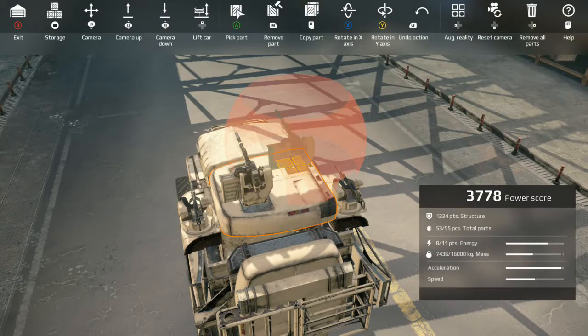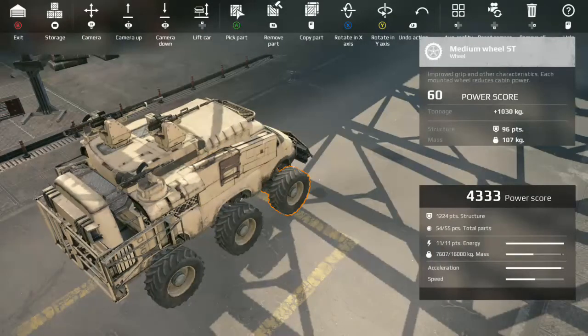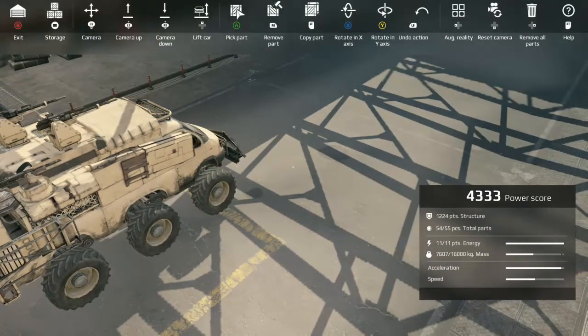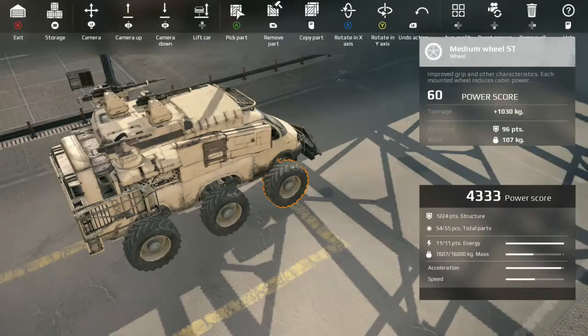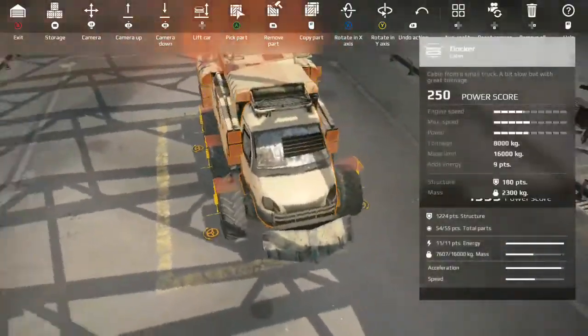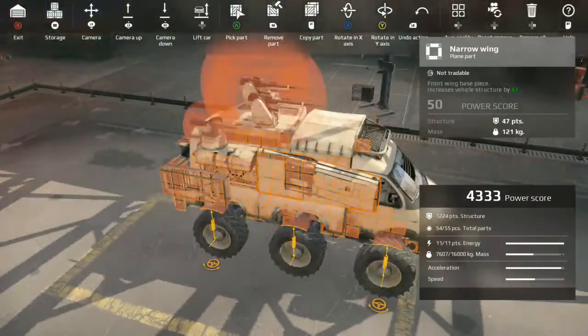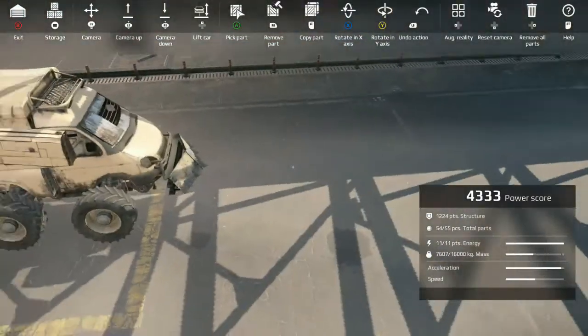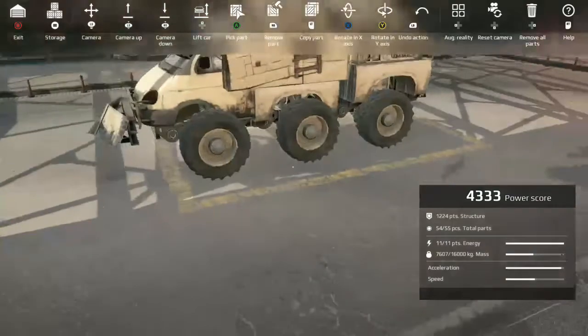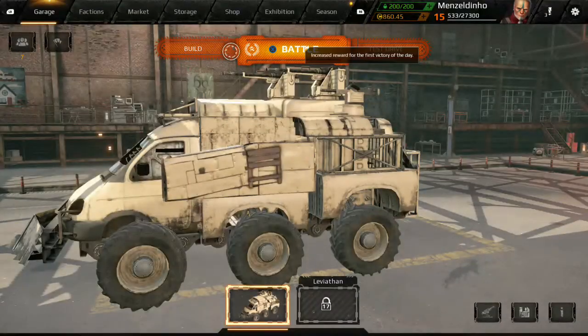I'm not going to go into too much detail about building because I'll do a whole separate video on it. RB removes the part, LT copies the part, X rotates the part, Y rotates the part on the Y axis. The LB button does undo. The left arrow is pretty useful because it shows you everywhere you can attach parts to your vehicle, which as a new player you probably want to turn on. Press down to reset the camera and press right to remove all the parts.